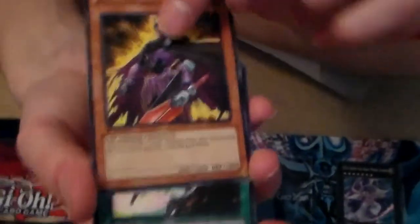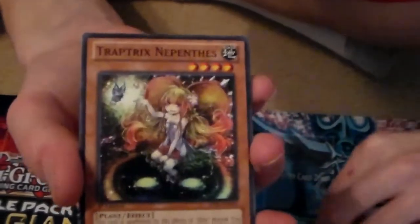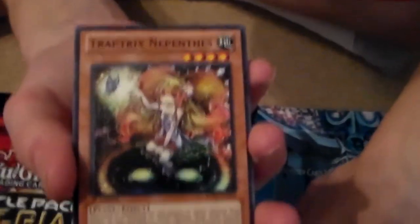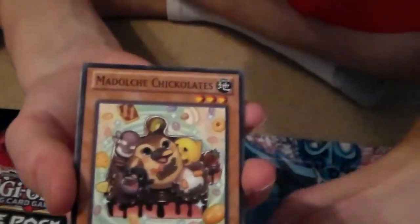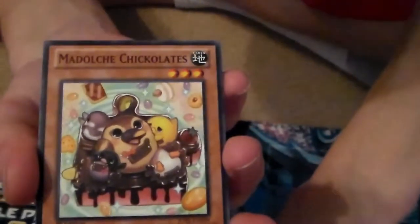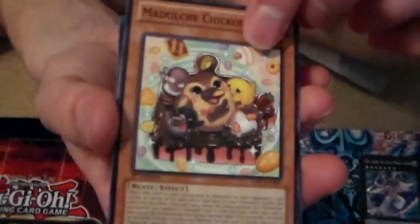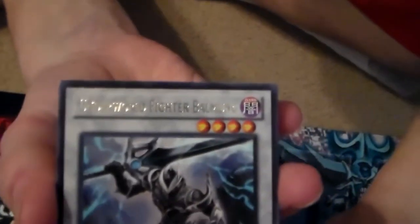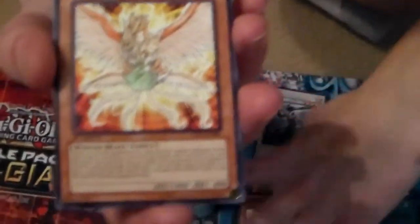Now moving on to a Judgmental Light pack. Junk Blader — not bad, get him almost every time, we have a few though. XYZ Reception — that one's pretty common. Trap Tricks — those are pretty good cards, if you guys are looking to build a deck. Motechicolates — nice. If you're into that stuff, oh nice. Synchro — nice rare card right there.